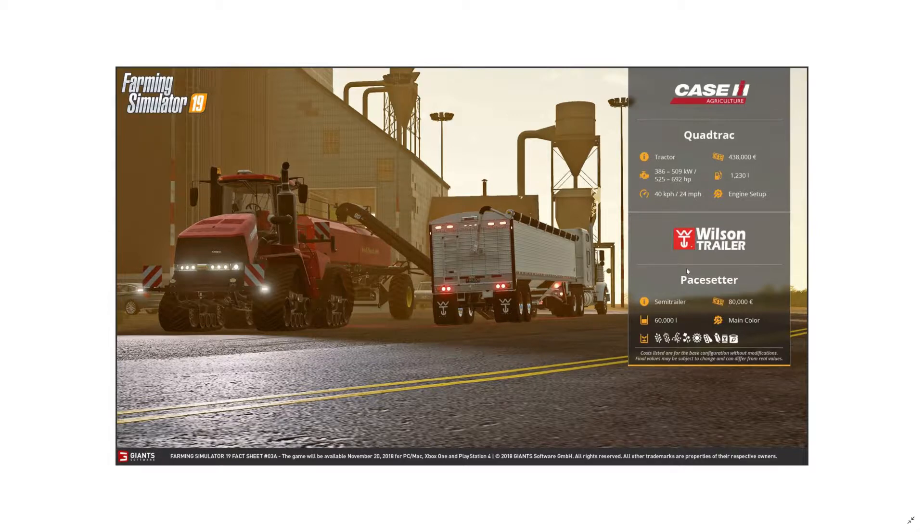Now we have the Case Quad Track, something I never really drove — I think I might have tried it in FS15. This is an extremely high-end tracked tractor with 525 to 692 horsepower, a limited top speed of 40 km/h, and a price of 438,000 euros.